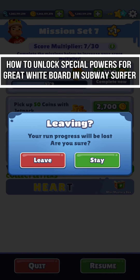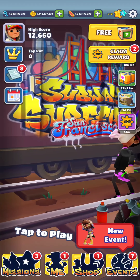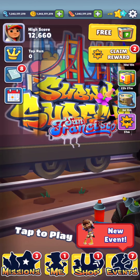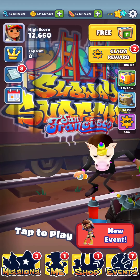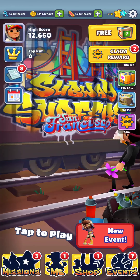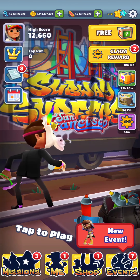Hey guys, welcome back to our channel Maple Gaming. In today's video I will be teaching you guys how to unlock the special power for your Great White boat on Subway Surfers. The Great White boat is the hoverboard on your game.